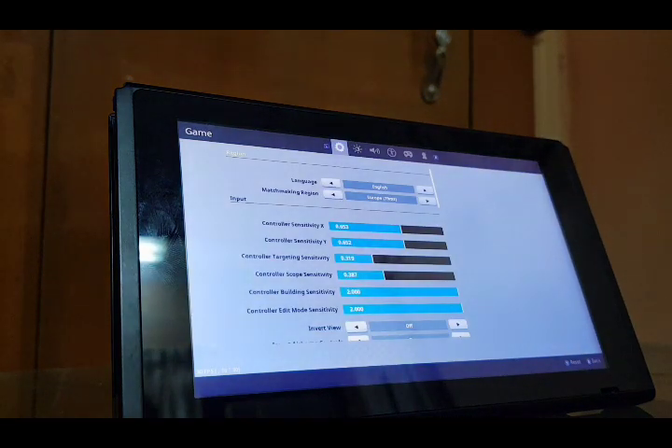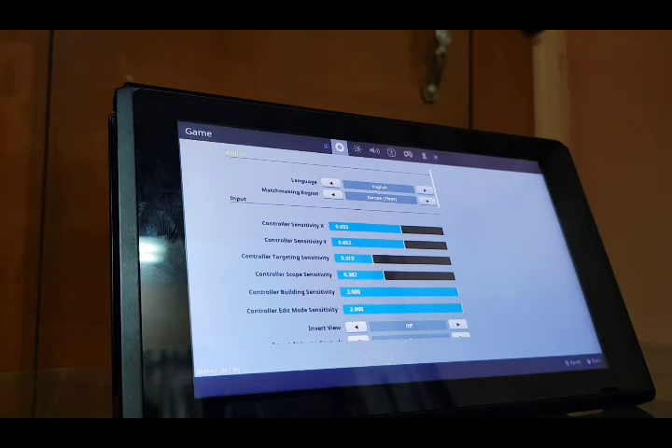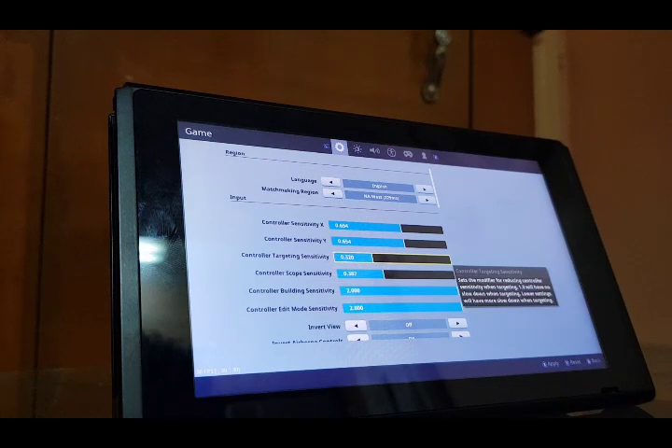Here are the best sensitivity settings. Control sensitivity X and Y are the same — both are 54. This one is 320 and this one is 360.